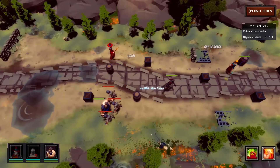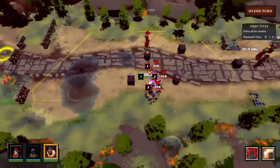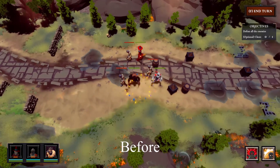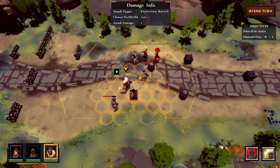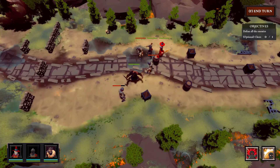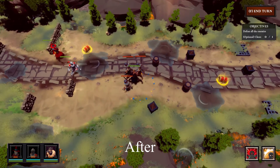When the heroes save the hostage, the destination point will be highlighted. I also found an issue when notepading the enemy unit near the boundary. In this case, the hero will only notepad the enemy to the boundary cell.